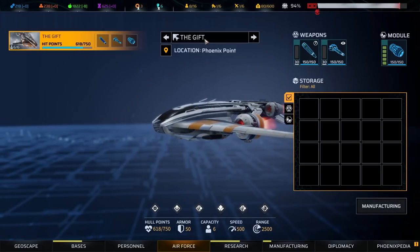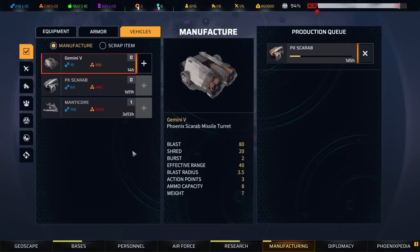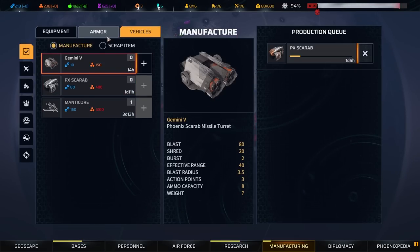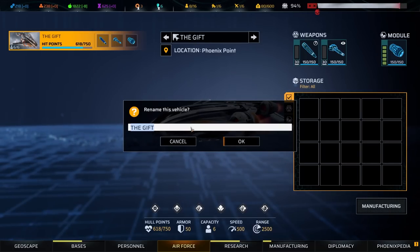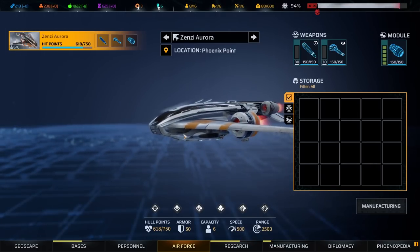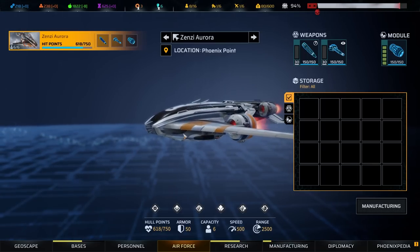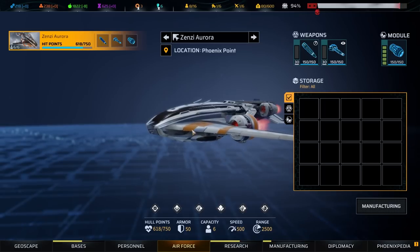We need a new name. Can we manufacture weapons? We can manufacture a Manticore but not weapons. We need a new name for the Gift. Zensi Aurora — you know what, I'd totally just go with Aurora, but we'll go with the full name: Zensi Aurora. Skybeast would have been glorious if only Belal had won the roll.